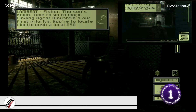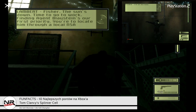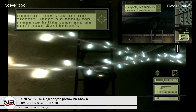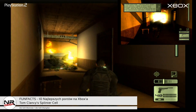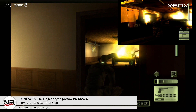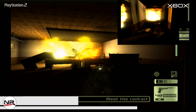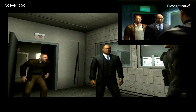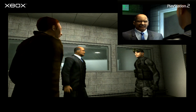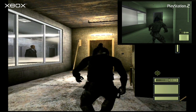Tom Clancy's Splinter Cell. W zasadzie cała trylogia klasycznego Splinter Cella to pokaz mocy Xboxa. Zmiany jakie Ubisoft musiał wprowadzić na portach PlayStation 2 i Gamecube były dość drastyczne i rzucające się w oczy – te wersje to w zasadzie zupełnie inne gry. Splinter Cell na Xboxa był wiernym portem wersji pecetowej, choć w niższej rozdzielczości. Gracze PlayStation i Gamecuba spotkali się ze sporym rozczarowaniem: wszystkie cutscenki liczone w czasie rzeczywistym zastąpiono prerenderowanymi. Mnóstwo detali usunięto, część poziomów zmodyfikowano, pozamykano drzwi, w połowie poziomu dodano loading.